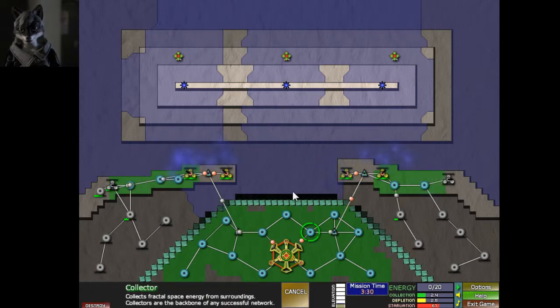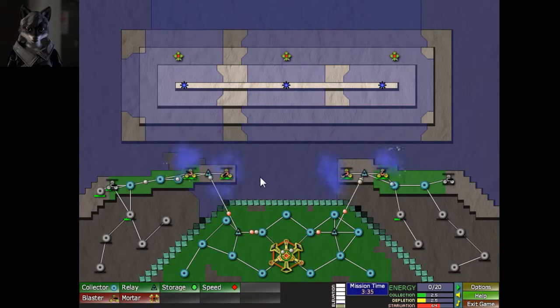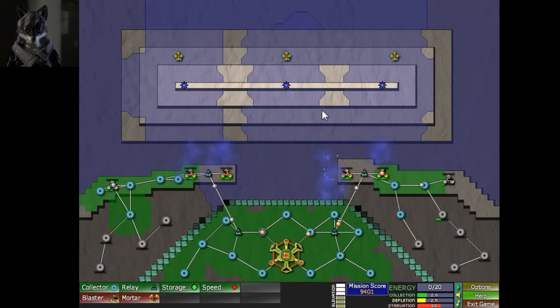Collectors collect fractal space energy from their surroundings — they are the backbone of any successful network. So apparently they absorb some form of sci-fi ambient energy stuff that's not really explained beyond 'fractal.' But I have no complaints there — it's very well designed and well described.